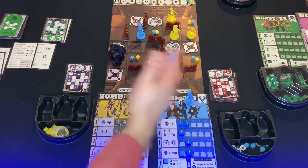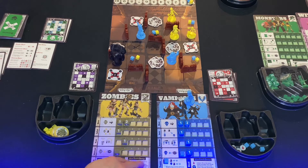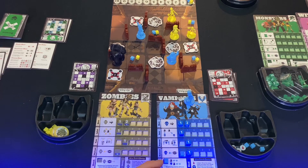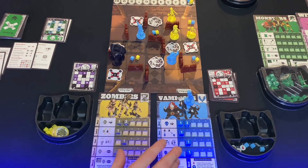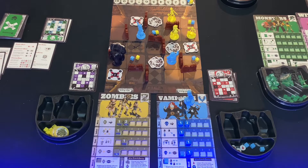Once lunch has happened and we go into the after lunch phase — the second half of the game — your faction will also gain access to a new asymmetric ability that will set them apart and help you make amazing calculated strategic plays. One of the great things about this game is it's very easy to learn. There are some basic and simple rules that all factions utilize, and from there you grow into asymmetry for each of your factions as you go throughout the game.